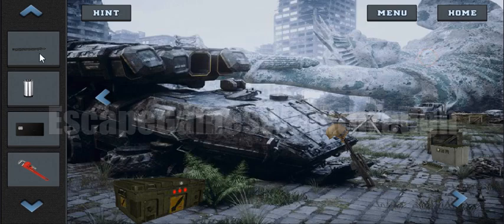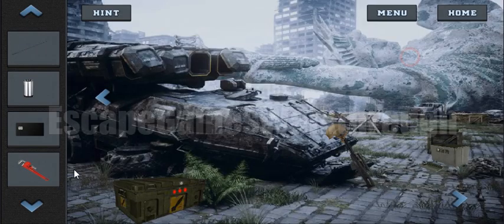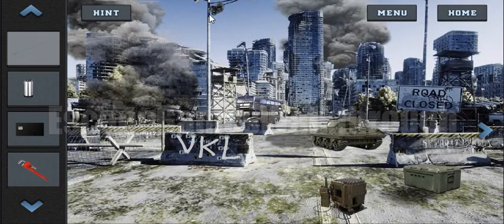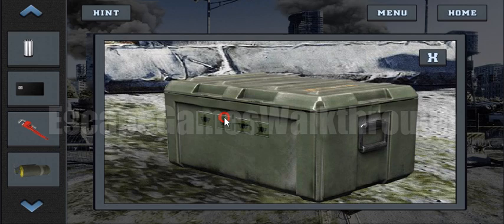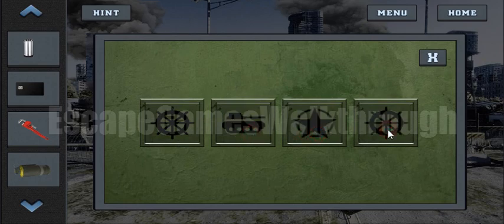And here we have got the telescopic stick, so let's make it a bit longer and use it to reach these goggles. This is the ultraviolet goggles. We can now watch the sign and its symbols — steering wheel, a tank, a star, and a bullet.